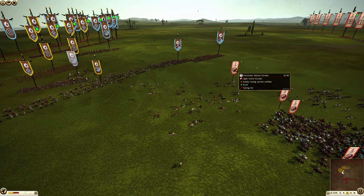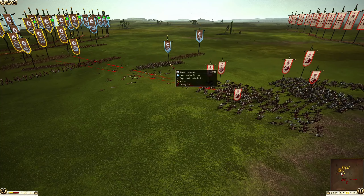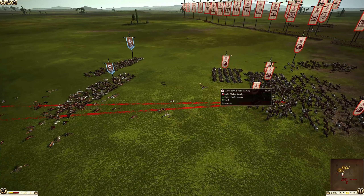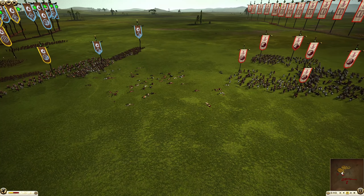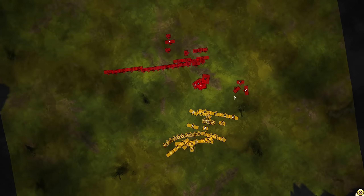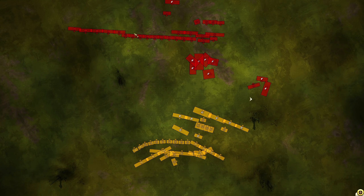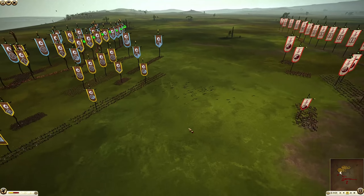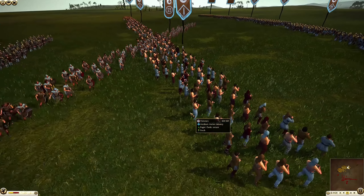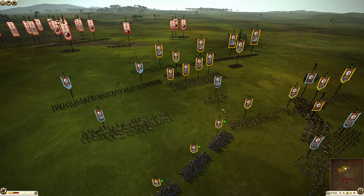A risky move there by Dacia — they were looking to get as many javelin throws off as possible, but that made them go a little too deep. However, Carthage is also kind of overextending. Dacia did lose their entire cavalry unit, and the mercenary Iberian cavalry took down 20 horses. As Dacia tried to follow up, the Numidian cavalry are just doing what they do best — throwing javelins and skirmishing. Carthage could definitely push their front line forward and envelop, though Dacia has a reserve line of three falxmen units.